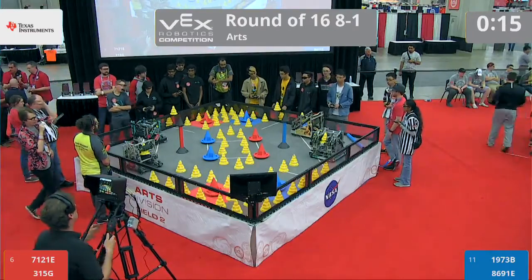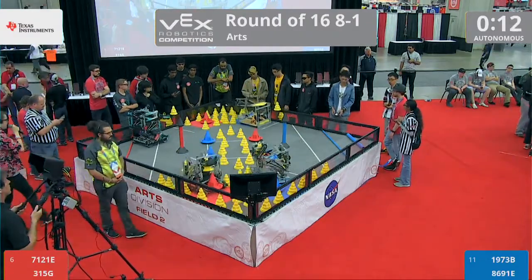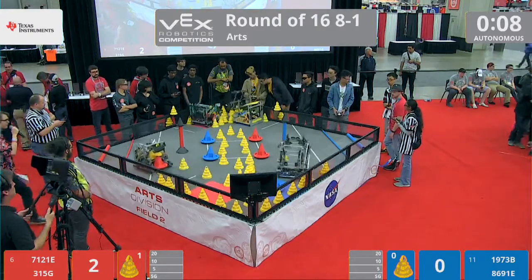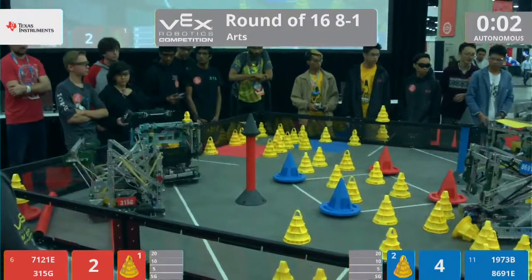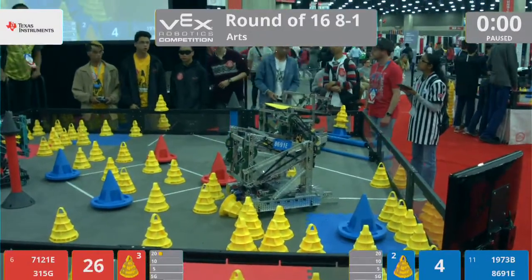In 3, 2, 1, go! Our Red Alliance in this match is Maverick Robotics Team 7121E and their partners from Cupertino 315G. On the other side of the aisle, coming from Mililani, Hawaii, it's the Trojan Bots, 1973B, and their partners, 8961.